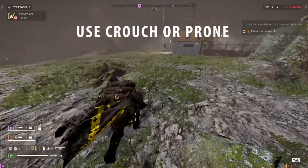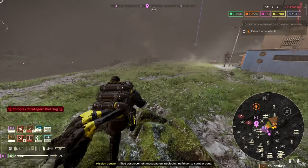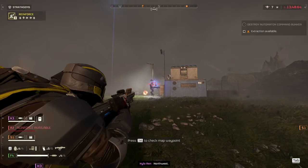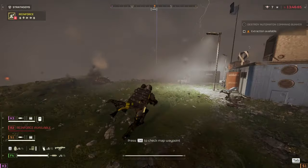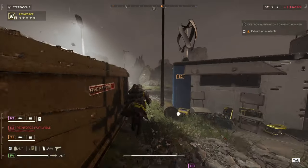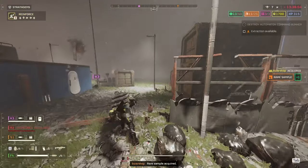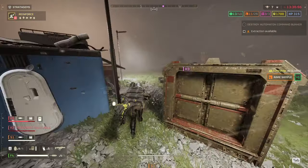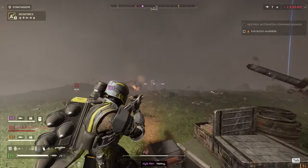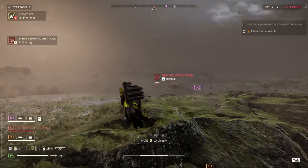Fourth, use crouch or prone more often. For me, this is necessary when you're fighting bots especially. For bugs, it's kind of meh. It's just customary for most of us to run and shoot since you're trying to survive. But you know what makes you survive more? Accuracy. If you get to destroy the bots trying to kill you, then you can get out of there faster. You know what they say — the best defense is a good offense. Also, when you're proning, you get to avoid a lot of shots too, especially the rockets. And we all know how annoying rockets are.